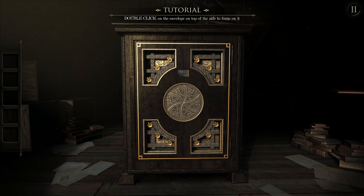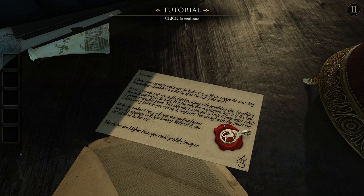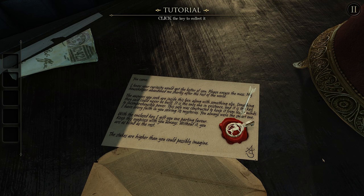Double click on the envelope on top of the safe to focus on it. All touch screen controls. It reads: 'You came. I knew your curiosity would get the better of you. Please excuse the mess — my housekeeper abandoned me shortly after the rest of the world. The answers you seek are inside this box, along with something else — something they said could never be built. It is the only one in existence, and it is the key to incomprehensible power. This safe was constructed to keep it from lesser minds. I have every faith in you solving its mysteries. You always were the smart one. With the enclosed key, I gift you one parting favor. Keep this eyepiece with you always. Without it, you are blind as the rest. The stakes are higher than you could possibly imagine.'